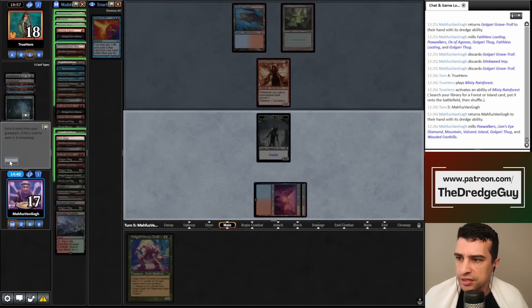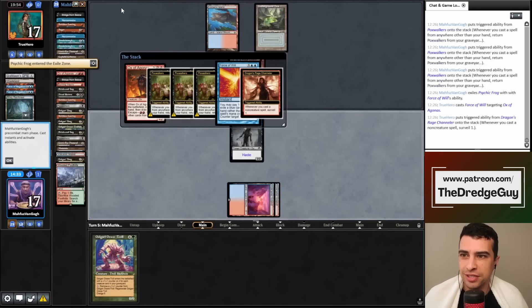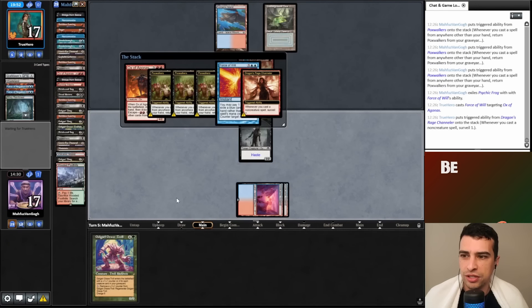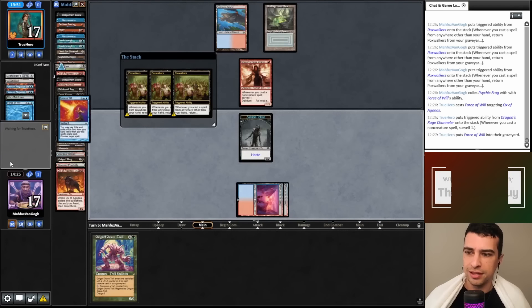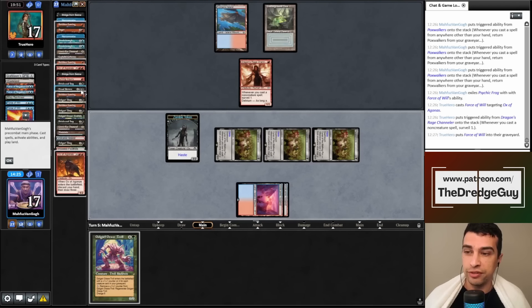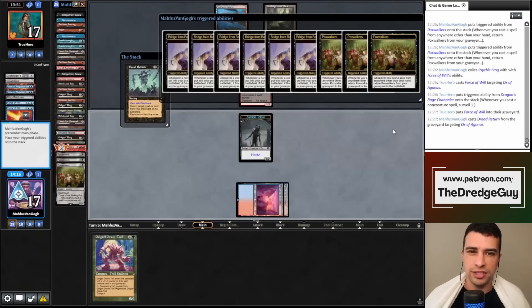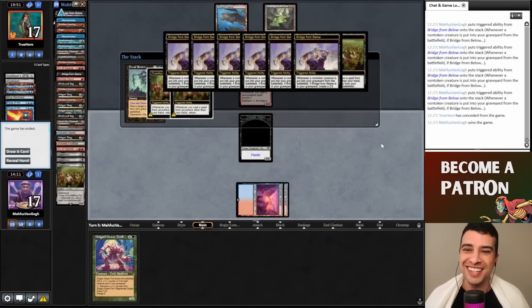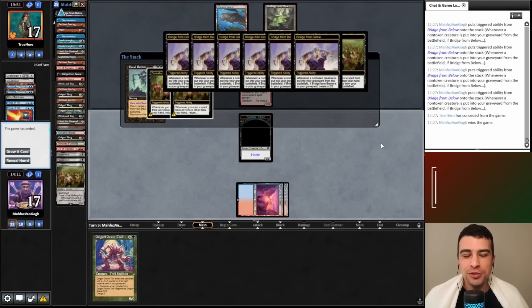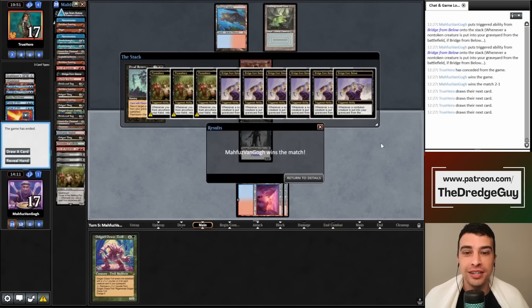I'll cast Ox here even if my opponent counters it, because Fatestitchers will still enter the battlefield and then we have Dread Return. My opponent counters the Ox, but three Fatestitchers enter the battlefield. That's the strength of this build — Fatestitchers let us win through countermagic. With Dread Return, we get Ox back and our creatures already have haste. My opponent concedes. This was super good — True Hero is a multi-format champion, so this was a strong win.